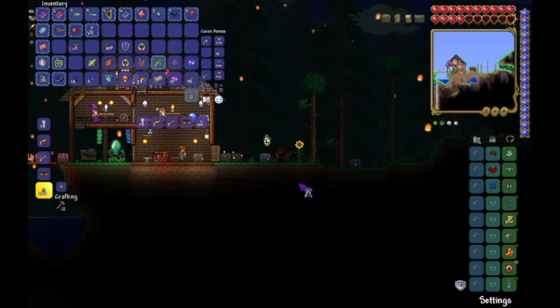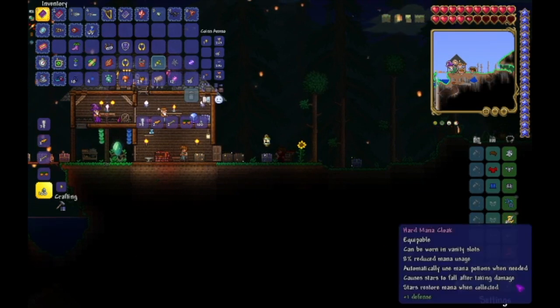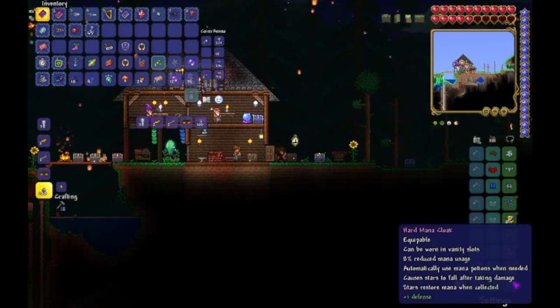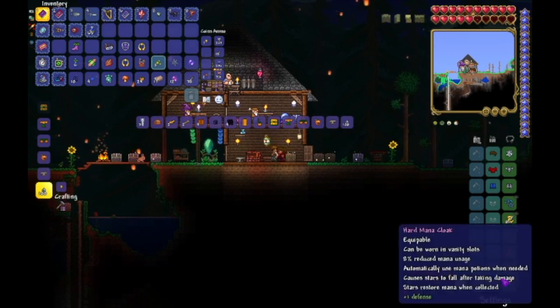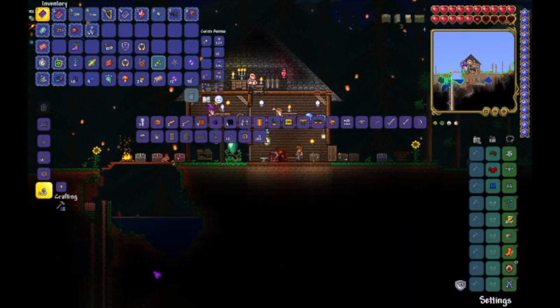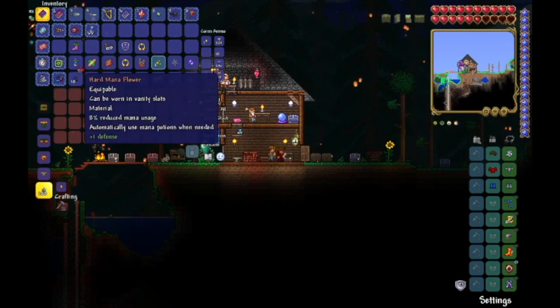I am going to equip this instead of my current mana flower, because it is pretty much the same, except it causes stars to fall after taking damage and allows stars — the fallen stars that will drop — to restore mana. So, I'm going to put all of these back into this chest.